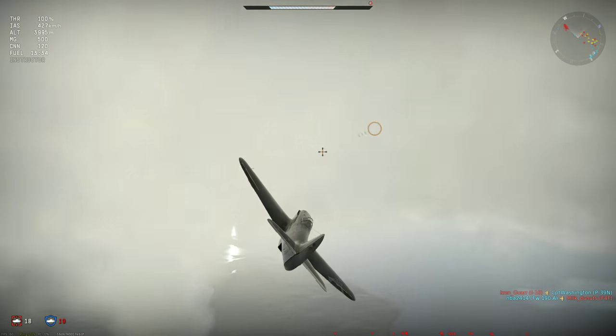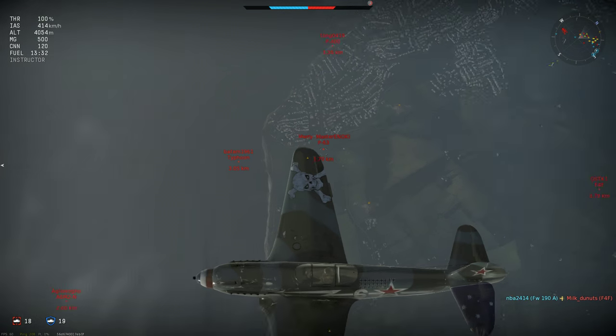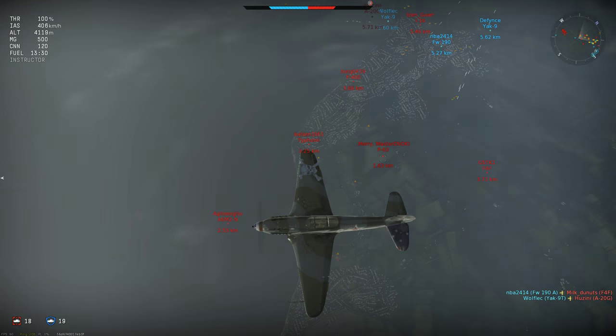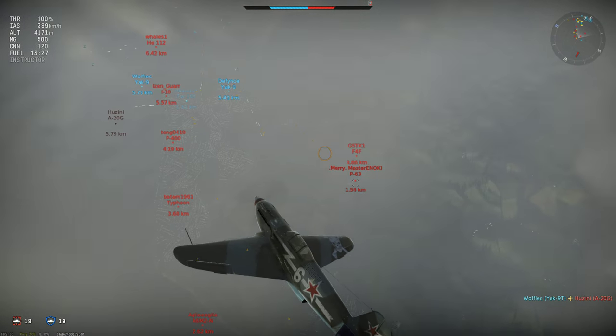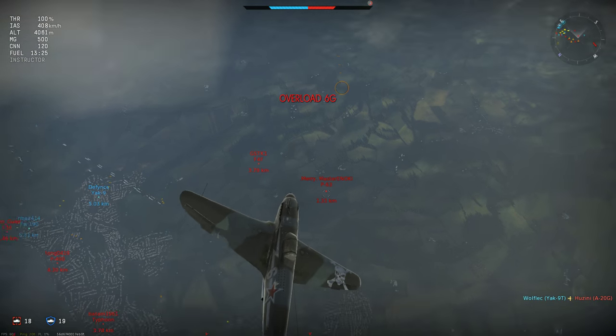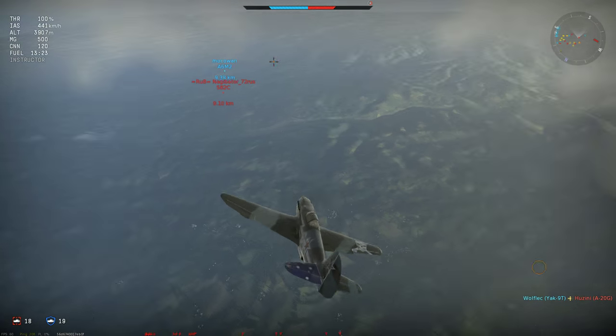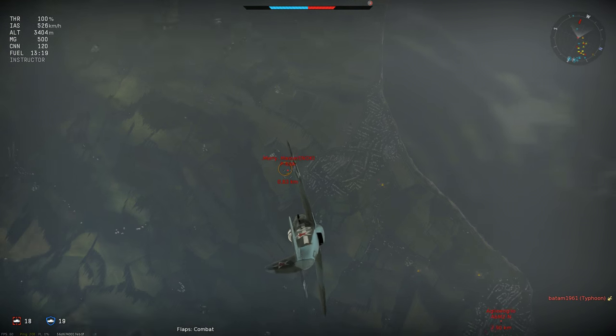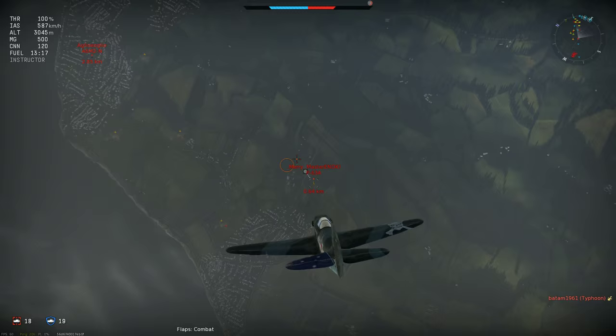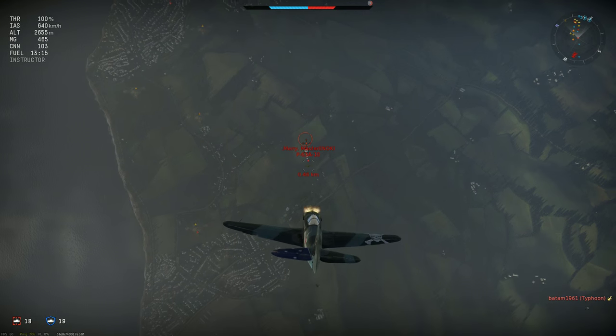Now the P-51 pilot has decided to climb up for revenge in a P-63. Obviously I have a massive energy advantage here — it's just a matter of timing my attack to catch him when he's stalled and can't force a head-on. I use combat flaps here to slow my plane a little and get that extra lift from the wings while rolling into position, and again it takes a long steady burst to finish him off.